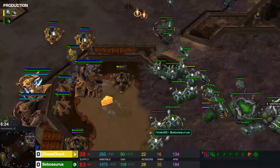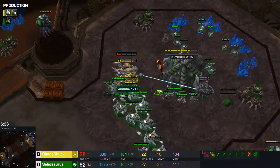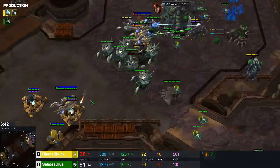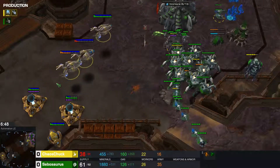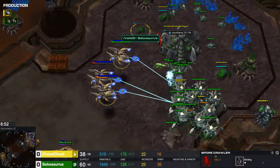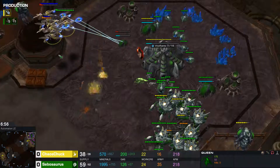Both players are supply blocked. A ton of injects on this queen. Sebo trying to focus down the Void Rays with the corrosive bile. Not quite working out there. Going to focus down this queen. Sebasaurus is finally dropping spores, forgetting about the queen in his main.